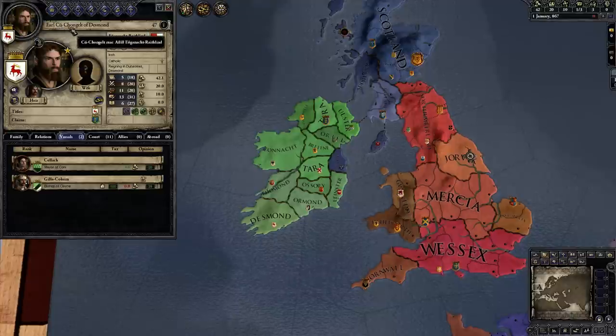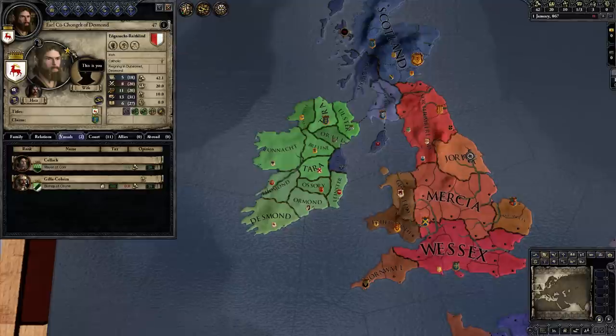We are still Url-Ku-Chongelt of Desmond. This little star indicates that this is you. If you ever are playing the game and you forget who you are, fortunately there's a star to remind you.